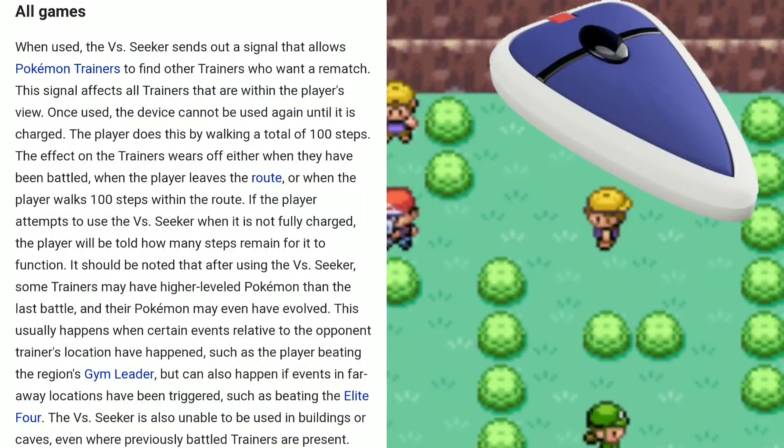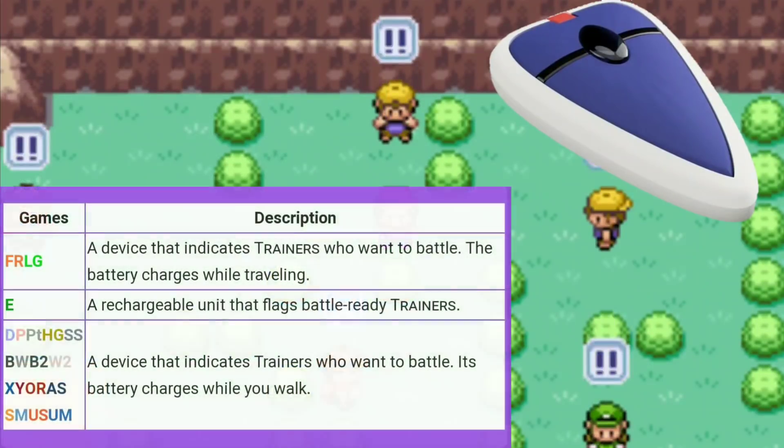The effect on the trainer wears off either when they've been battled, when the player leaves the route, or when the player walks a hundred steps within the route. If the player tries to use the Vs. Seeker when it's not fully charged, they'll be told how many steps remain. This seems completely relatable to Pokémon GO since everything in the game already revolves around moving, so I can see why they're implementing it.